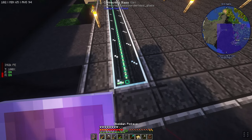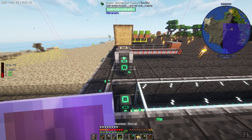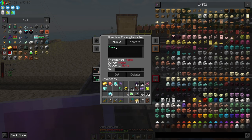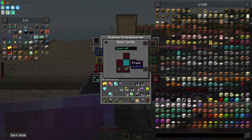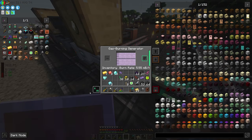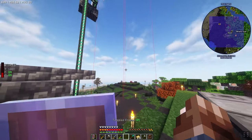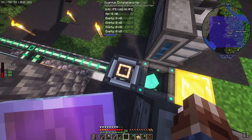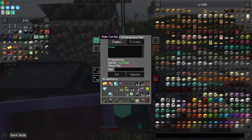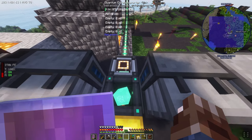Since we have that as part of the power network, we'll come over here and place the entangloporter right here. We want to make it part of the power network, set it as part of that network. For energy we want to output to the bottom and take input from the back — so it's taking all the power from here and outputting it into this quantum entangloporter. This is filling up with power that's all the way over there — super nice, super useful, really awesome system. Make sure when using the quantum entangloporter that you turn on auto-eject or else it'll just hold the power and won't give it to anything.